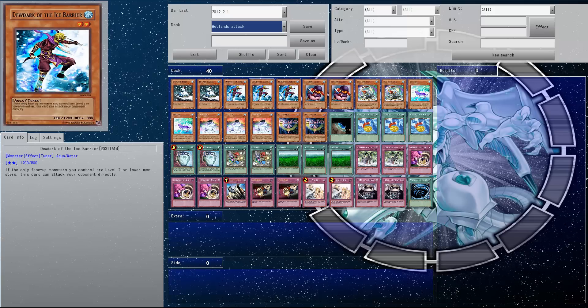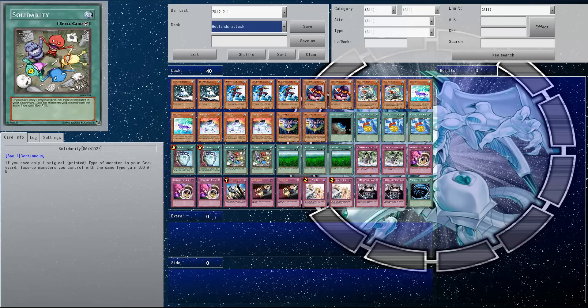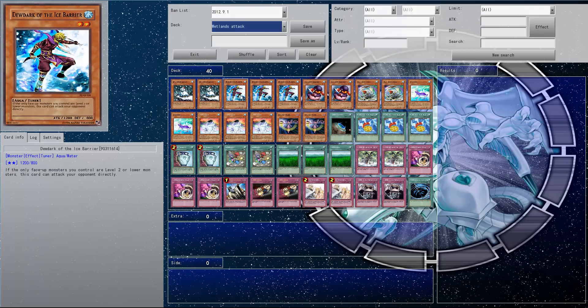Here we go with the direct attackers. We have Due Dark of the Ice Barrier. It's a nice 1,200 direct attacker, especially if you've got Wetlands — it goes up to 2,400, and obviously it goes up to 3,200 or 4,000 if you've got everything out, if you've got two Solidarities and Wetlands out. So yeah, it's pretty beefy. It's nice just to try and keep that alive and just keep swinging, attacking your opponent. They can't do anything unless they get rid of the Wetlands and Solidarities.